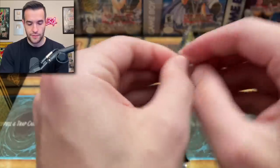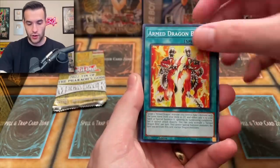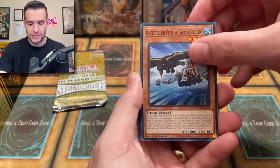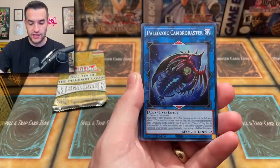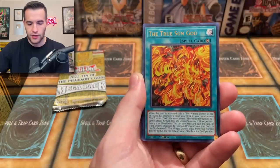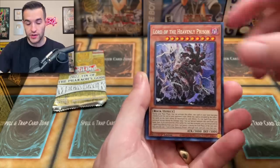Let's go to the next pack — can we pull the Dark Magician Girl? The Blue Eyes White Dragon? Let's go. Armed Dragon Blitz, Steel Star Regulator, Zexal Entrust, Aeropix 3, the Black Eyes, Plunder Patrol, Sea Guide, the Monster Assortment. Beast King Unleashed, Paleozoic Cambro Rester, the Contract with the Abyss — that's an interesting reprint. True Sun God again — third time. And a Lord of the Heavenly Prison — we've got another one, that's also pretty good, so we will take that.